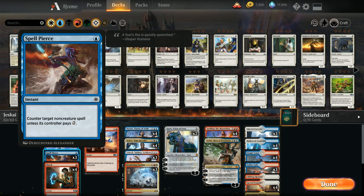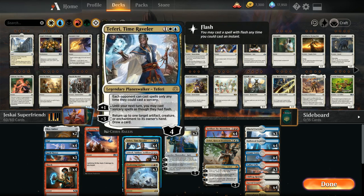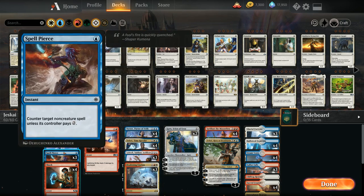We also have three copies of Spell Pierce as cheap interaction that can help us deal with opposing planeswalkers in the early turns. It also plays well alongside Mox Amber since we can play Rowan three mana planeswalkers which are all blue and then keep up Spell Pierce if we've got a Mox Amber in play.